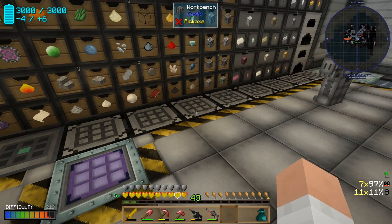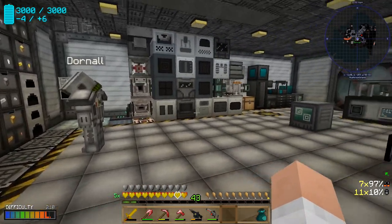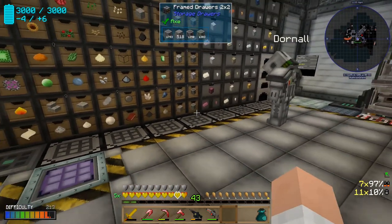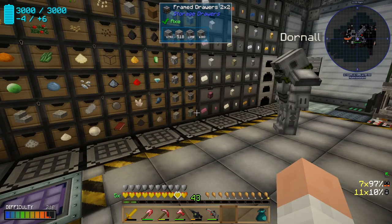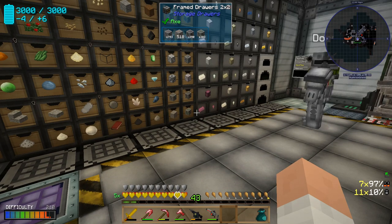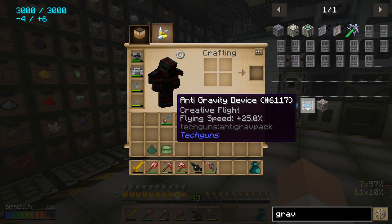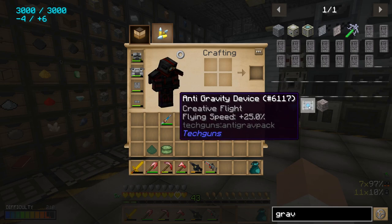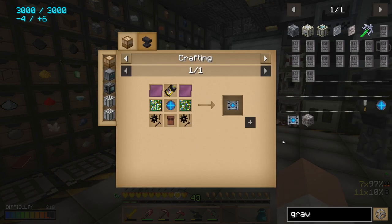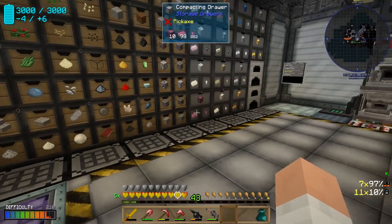We want to control our fusion reactor and all kinds of cool stuff. We may move our stuff up into the space station — we haven't decided whether to put it in a void dimension or actual space. Today we've decided we want creative flight, and that is going to require an anti-gravity device from TechGuns. That's the only creative flight item in the pack, as far as we know.